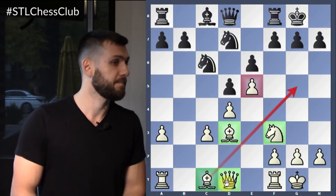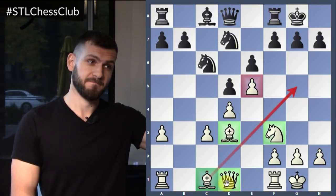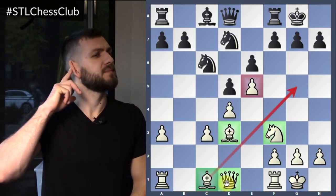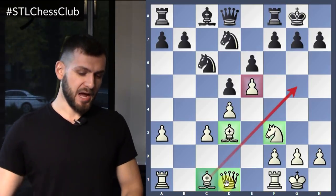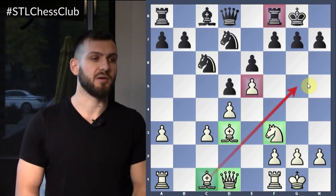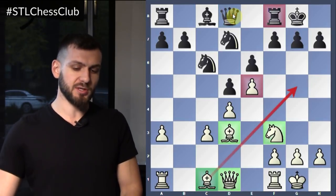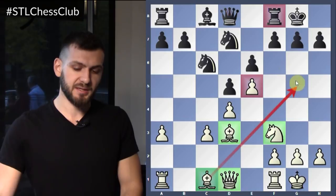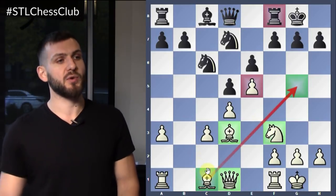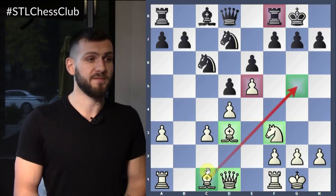How many defenders does black have? Black only has two — or maybe even zero. I would give him one defender: the rook, since it's pretty close to the king. The queen could potentially be considered a defender, but it's protecting this square and unfortunately it's not enough. If this bishop weren't here, the queen could potentially be a defender as well. But for the moment, I would give only one defender to black.